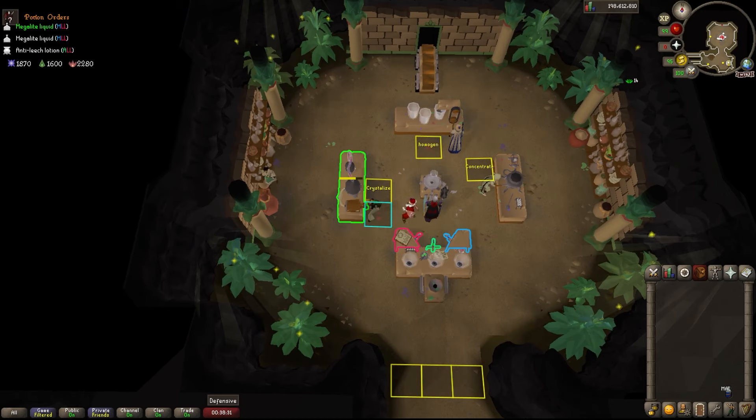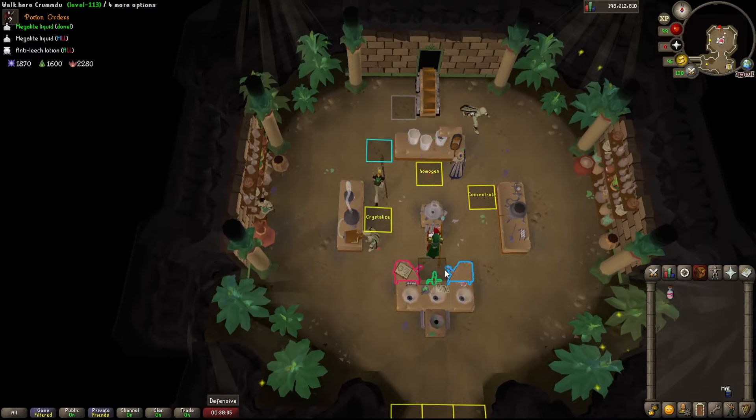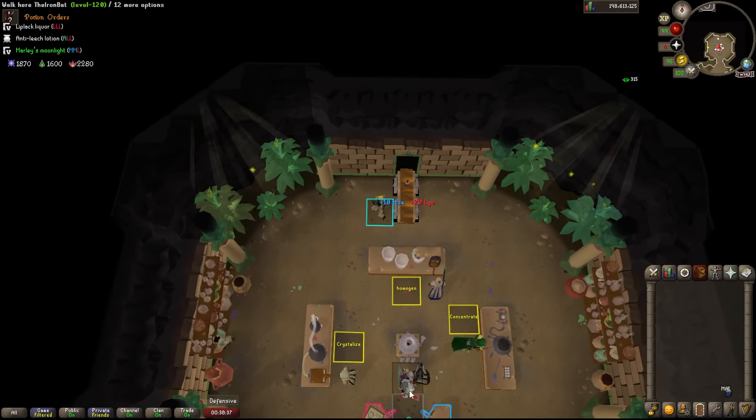If you're a lower level, you can still make the malpotion and use the digweed inside of it, then just bank the potion and use it when you're 77.